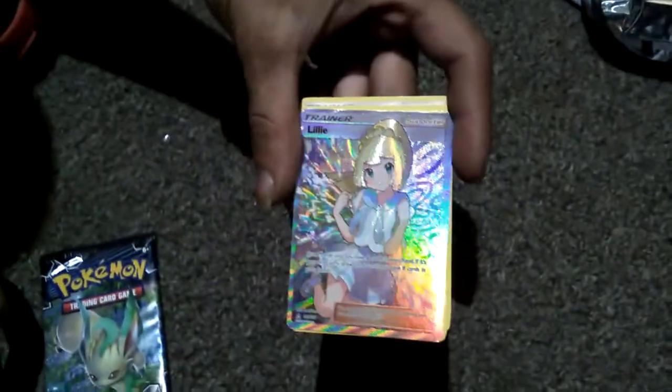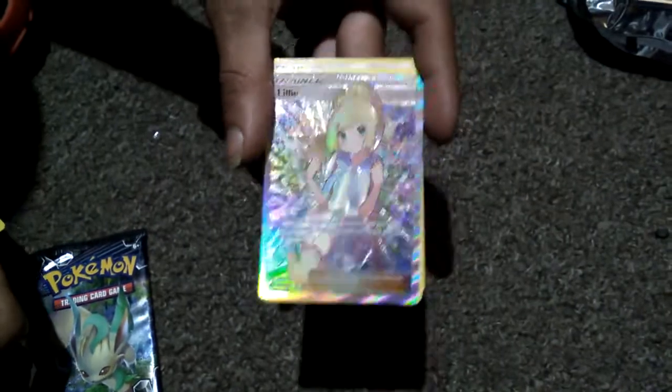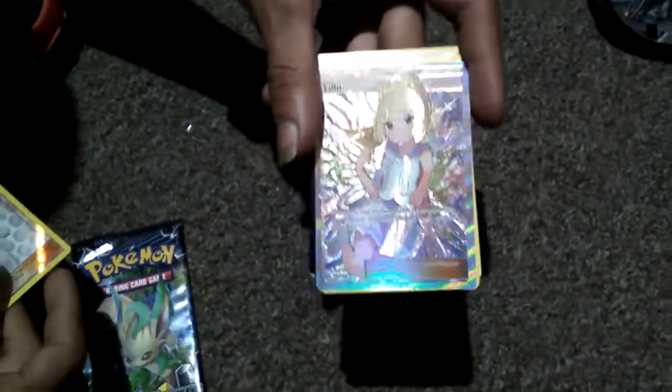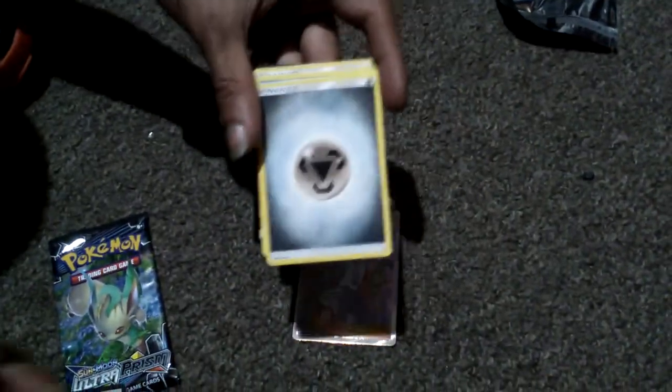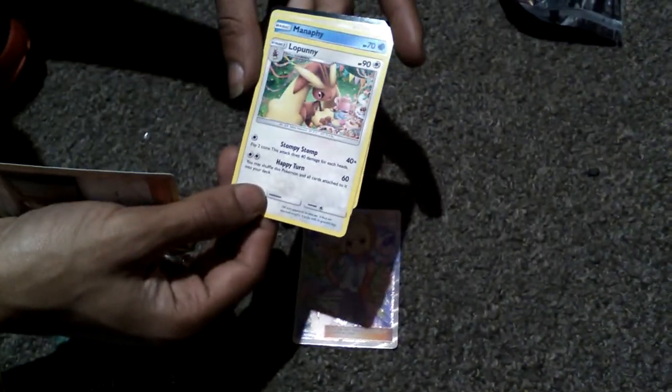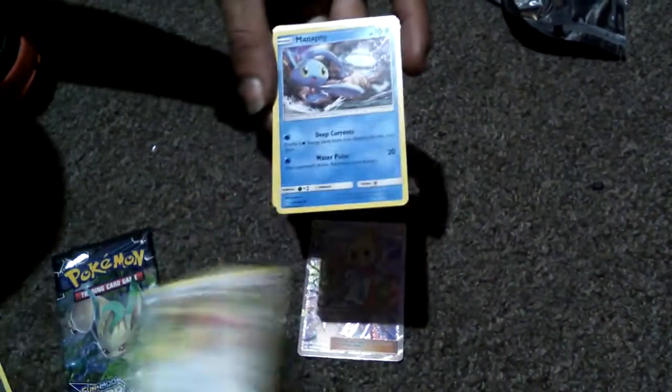A Trainer Looker. Trainer — oh wow, the first new full art of the Trainer Lillie! I had the previous full art of the Trainer Lillie. That's really cool. Like full art cards, lovely to look at. Look how shiny it is. A Metal Energy — but no one cares about that. A Lillipup — but no one really cares about that.